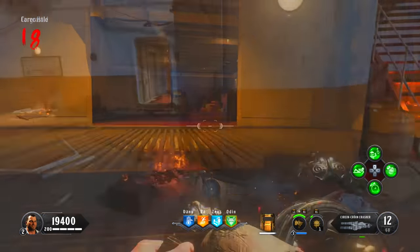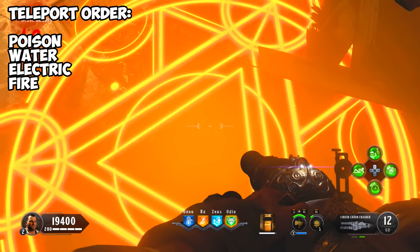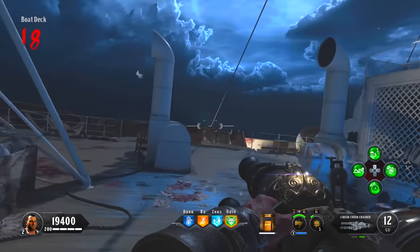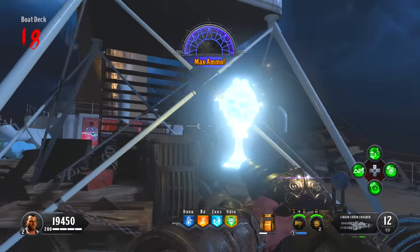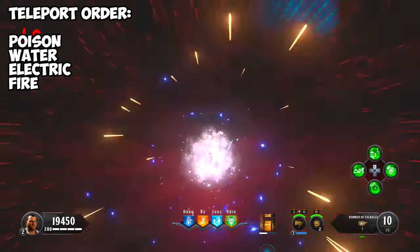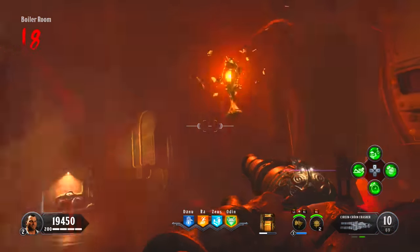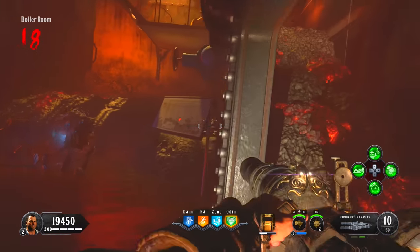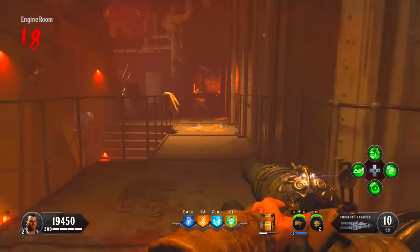Next, teleport through the electric symbol — fairly simple, just get kills and eliminate the Blightfathers. Then finally teleport through the fire symbol. You'll get chokers on this round, so kill the chokers and fire zombies to finish. Remember: after every single challenge, always pick up the artifact. Once you've collected all artifacts and completed all four lockdowns, you're ready to upgrade your Kraken.